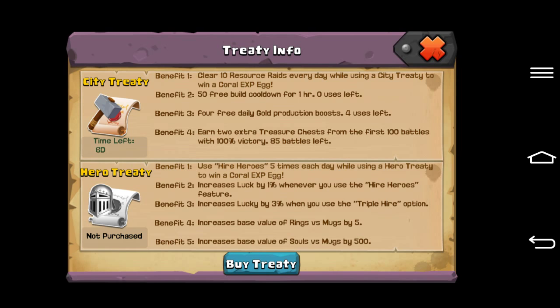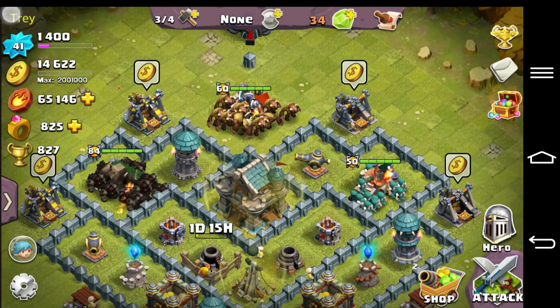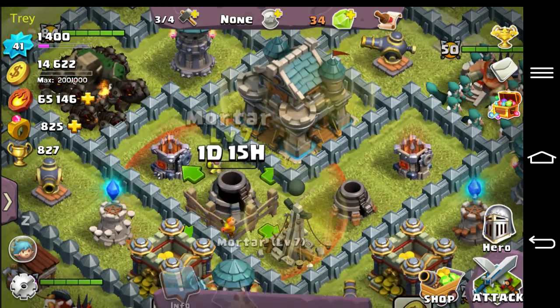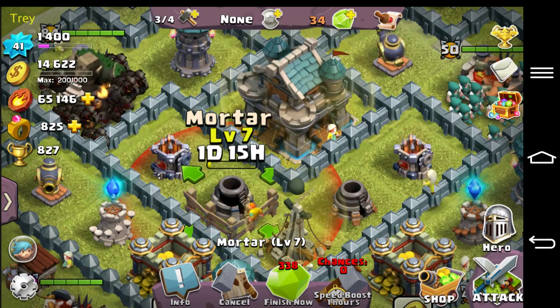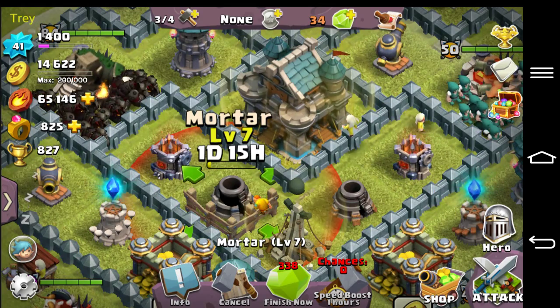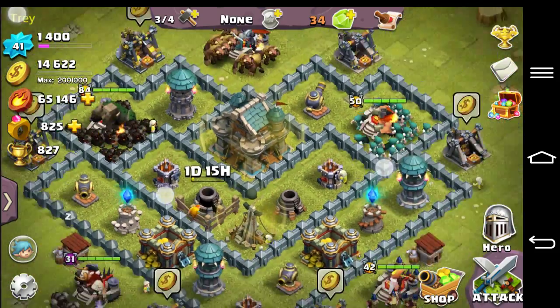Now benefit two: 50 build cooldown boosts for one hour each. I have zero uses left because I've already used them. Basically what it does is it makes whatever is building go down by one hour — however long it takes to build. And you have 50 of those to use.